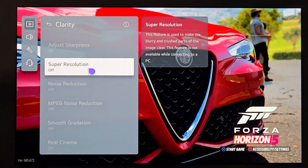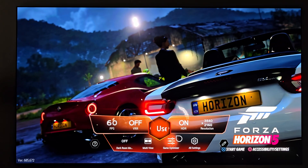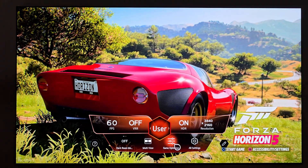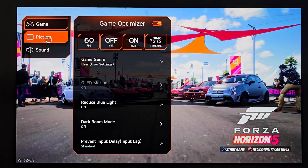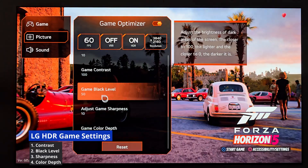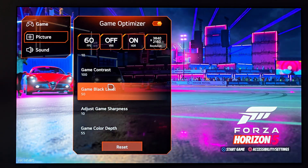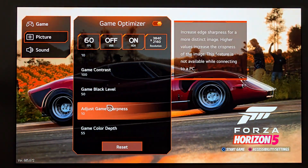So which of those four disabled settings can you actually change somewhere else? You're going to have to do this through the game optimizer. I'm almost embarrassed to say I never noticed this until just now — so I'm thinking there are probably others who haven't either. All those things that were disabled: go into game optimizer, go to the picture tab, and the four that are now available are game contrast, black level, adjust sharpness, and color depth. LG, I need to know why they are disabled on the main menu system but enabled in the game optimizer — that makes no sense.